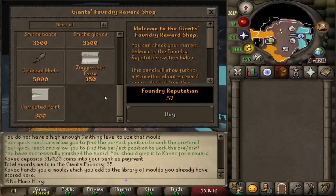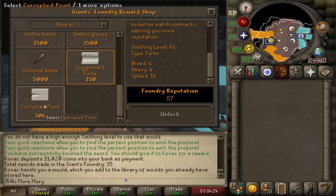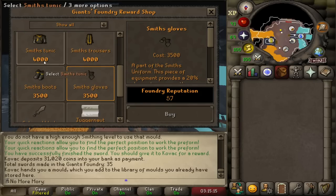The two remaining molds — the corrupted point and the juggernaut forte — are both outclassed in every single combination. They're good if you're a lower level: this one's smithing level 61 and this one's smithing level 49. But because I came here at such a high smithing level, they're not actually useful. We're going to be saving up for the smithing outfit, which takes a total of 10,000 points — about 100 swords — as it gives a 20% chance per piece to increase my progress at Giant's Foundry, which is going to really speed up how quickly we can make swords.